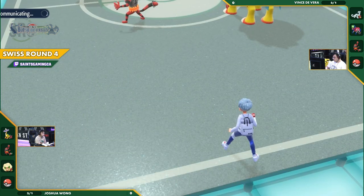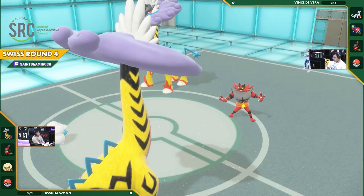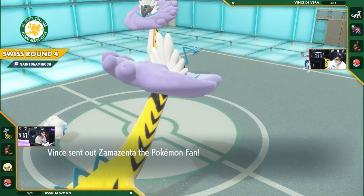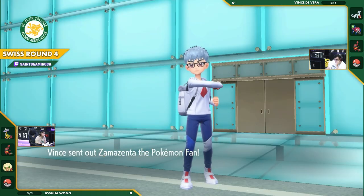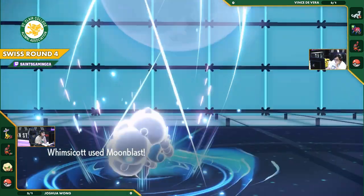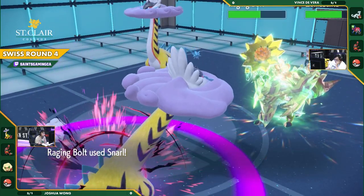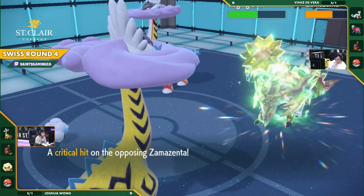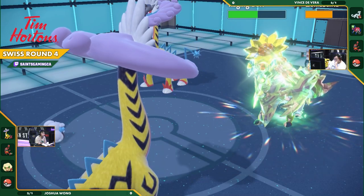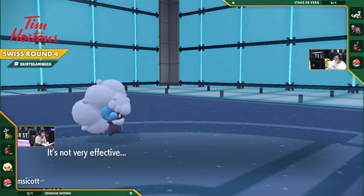Both players locking in right here to see how this turn will turn out. A switch out with the Incineroar. Since the Raging Bolt on Joshua's side is already at minus two, having gone for the Draco Meteor in the previous turn, this Zamazenta is sitting very pretty, not being threatened much, and ready to start Body Pressing to clear out the board. Of course it takes the Snarl, but being a physical attacker that attacks from its physical defense, the Snarl's not going to do much.